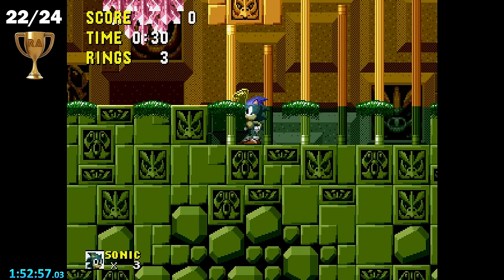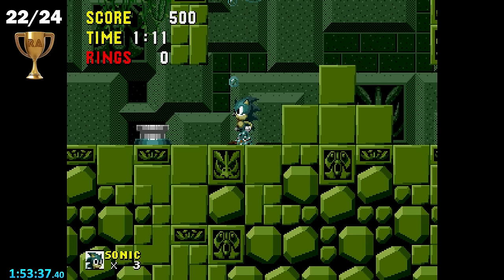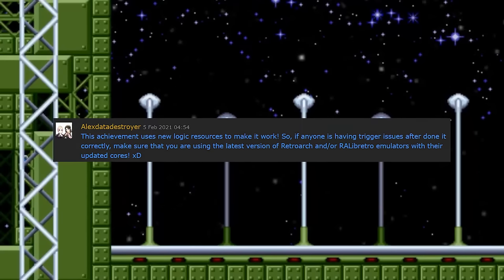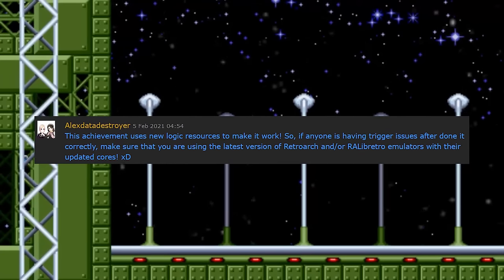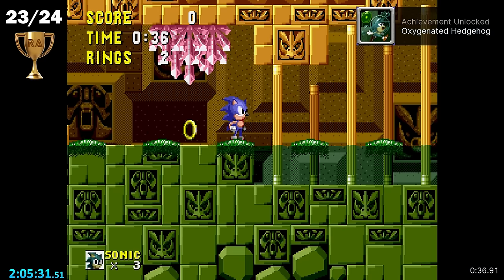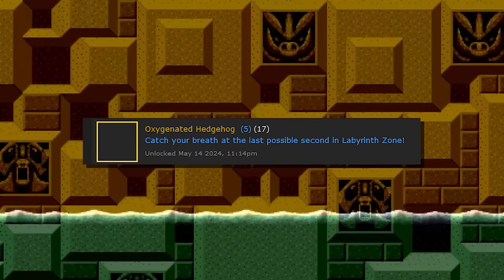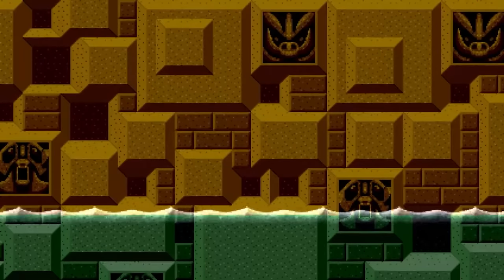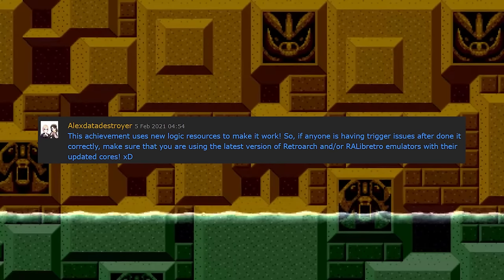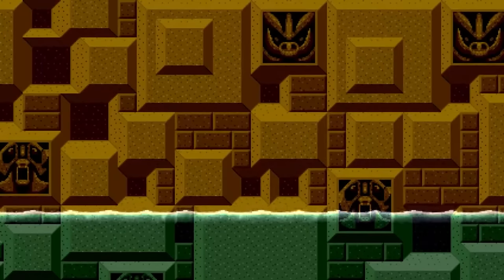Now I'm back in Labyrinth Zone trying to get the Oxygenated Hedgehog achievement, and it still wasn't working. After a while of trying in vain at several different points, I eventually decided to completely restart the emulator, following the advice of a commenter who said to update Retroarch to the latest version. Upon doing that, the achievement worked on the first try. Frankly, I have no idea what to make of this — whether it was an anti-cheat tripping, or simply having an outdated version of Retroarch. If I do this again, I guess I'll have to be aware of some patented Retroachievements jank.